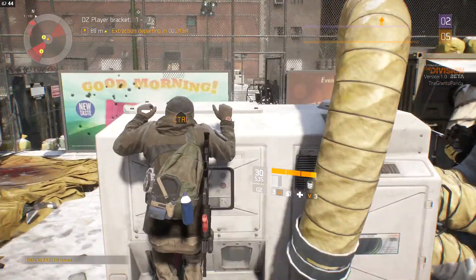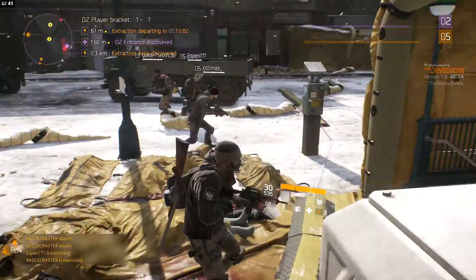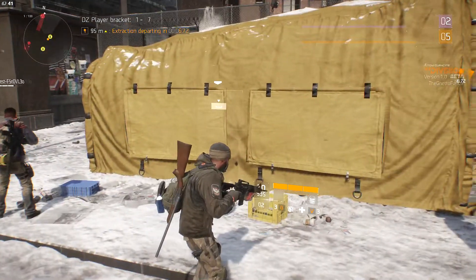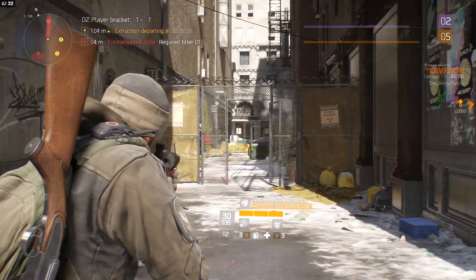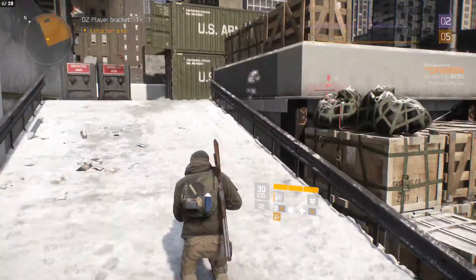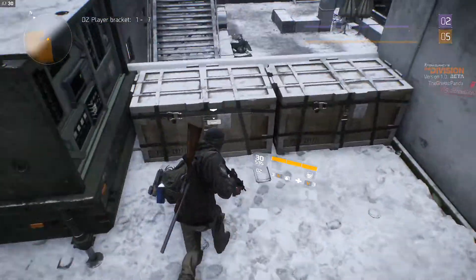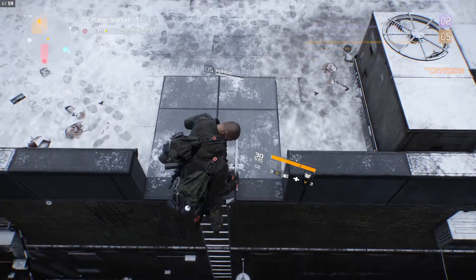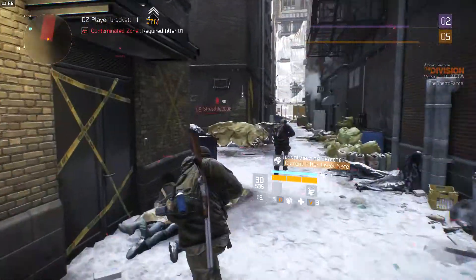Playing with friends is quite fun and the matchmaking system works very well — people can hop into your game with no loading screen, just pop right in. You can invite random players, assign a leader, and get going, which is cool. The rogue system means that if you kill someone you go rogue, and the more people you kill the higher your rogue level, causing you to lose more items and dark zone money when you die. I think the punishment for dying should be heavier so it discourages conflict, which would help balance things a little.